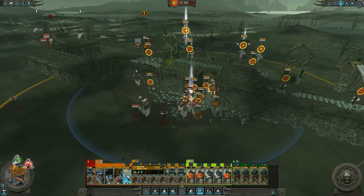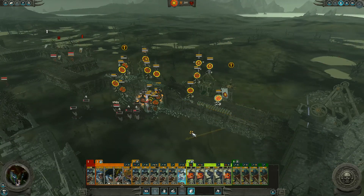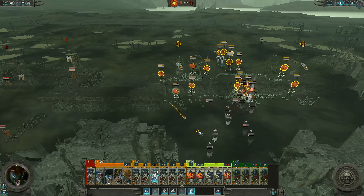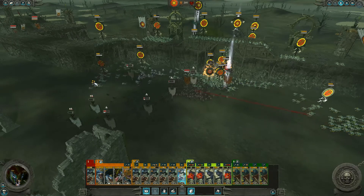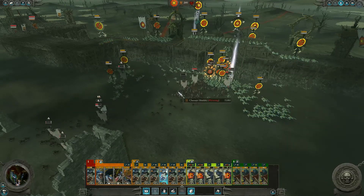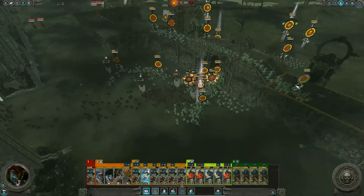Now that these heavy units are up on the walls, I can start bringing them down and getting them ready to envelop the other side. And it is that that will really crush the last of these guys - it's really when you envelop the other side that they'll just quit en masse. So that's really what we need to do here. Now it's time to just send everyone in and get them running.